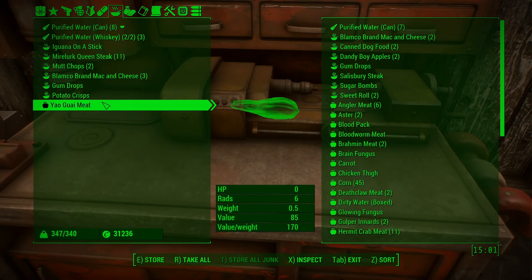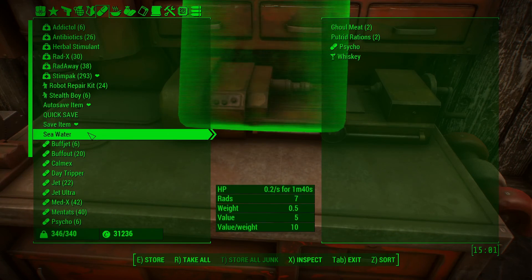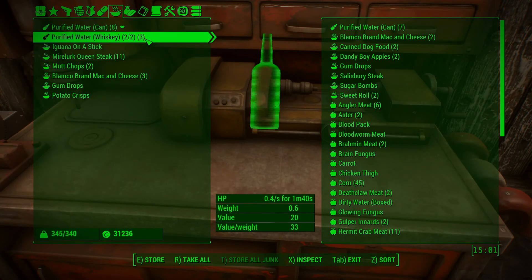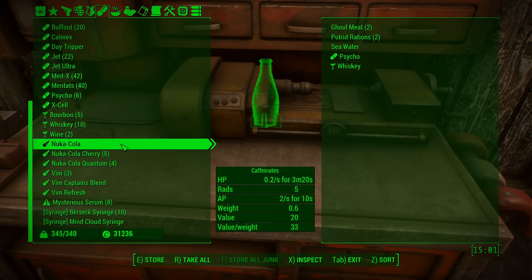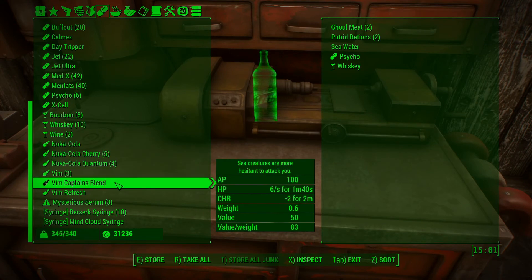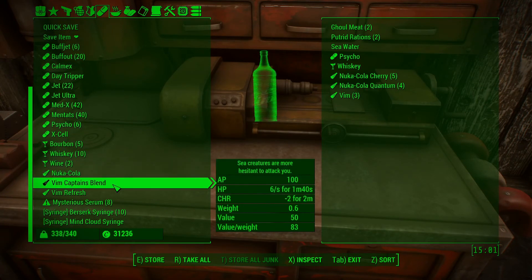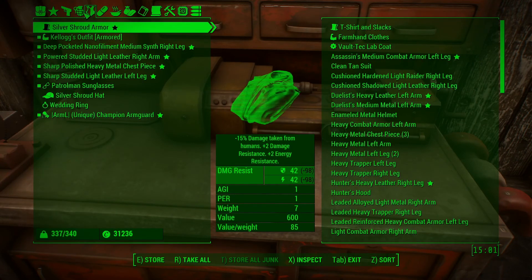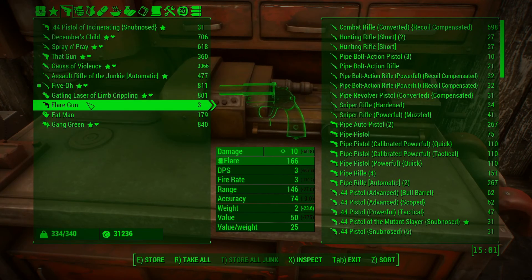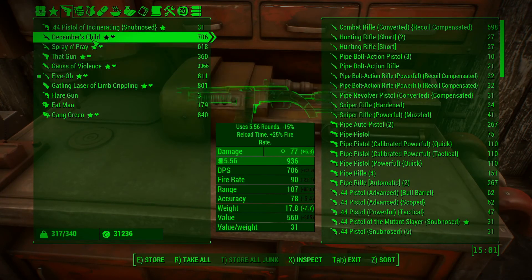I've got a whole bunch of other stuff that I don't need. Ghoul meat — are you kidding me? Seawater? What about drinks? Whiskey, bourbon, wine, Coca-Cola, Vim — I've got a bunch of stuff here. These all take up weight. I'll hang on to one just in case I need it. I have a lot of grenades — that's part of the problem. I don't need the Fence Buster, I'm not going to use it. The Gatling Laser Crippling is nice, but when am I actually going to use it? The Salt Rifle of the Junkie — I'm never going to use it.